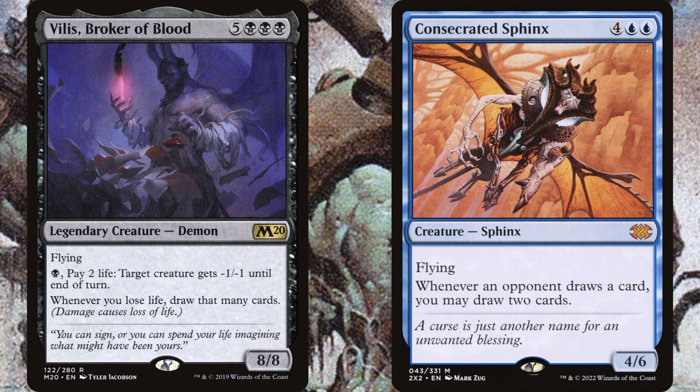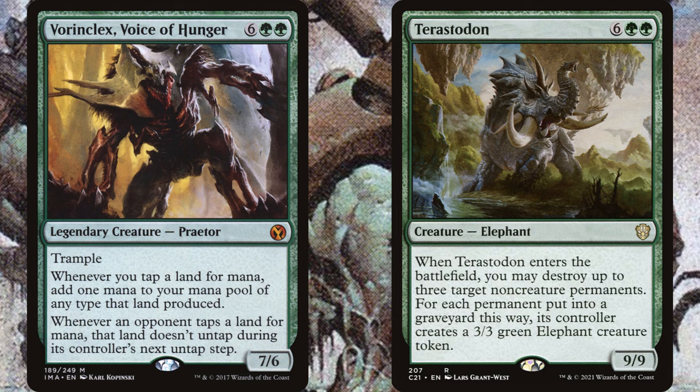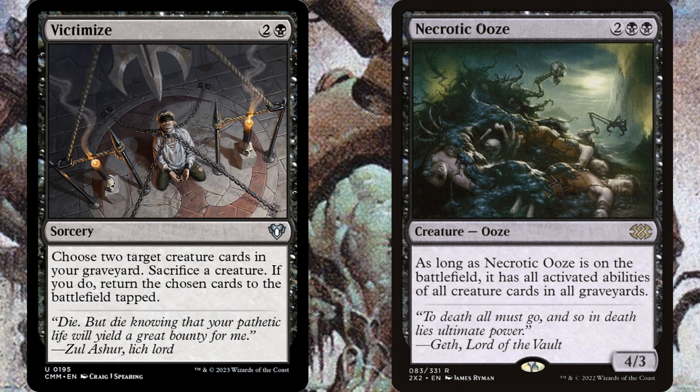Here's a mini breakdown of high, mid, and low power reanimation targets. At the high tier we have cards that either draw a lot of cards like Vilis or Consecrated Sphinx, or cards that at the end of your end step do something big like Jin-Gitaxias or Sire of Insanity, or cards that shut your opponents down like Vorinclex or an early Terastodon to blow up lands. For high power playgroups you might also want to reanimate combo pieces — Victimize is a great way to get an A+B combo going and Necrotic Ooze can be a combo piece in the right build.